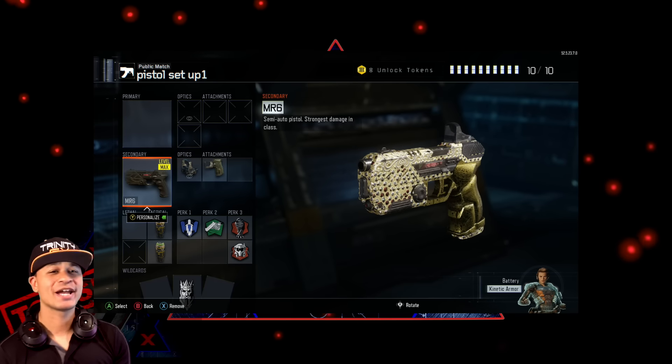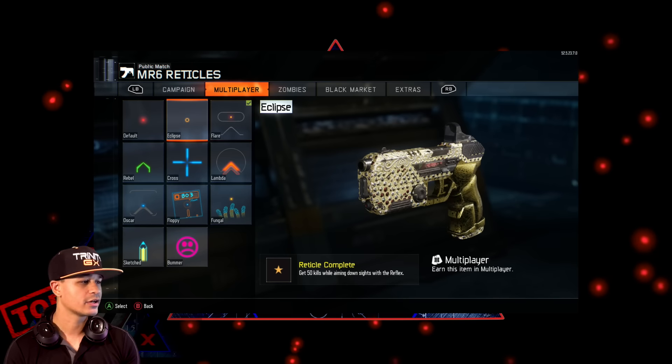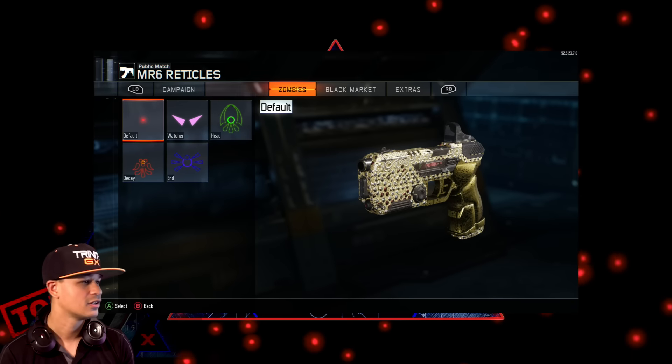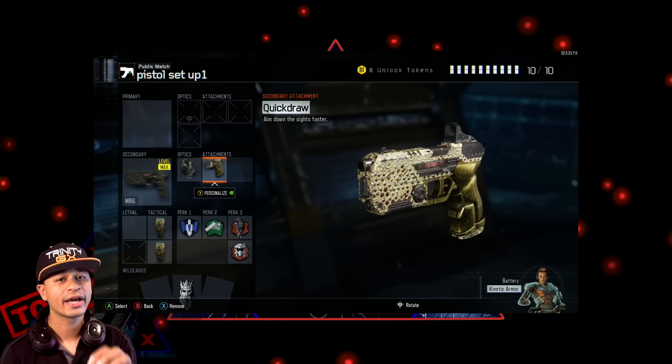Same thing for the optics — reflex, and you want to go with either flare or eclipse. Don't be choosing like floppy or bummer or fungal — there's just too much crap in there, none of that. Secondly you're gonna go with quick draw.